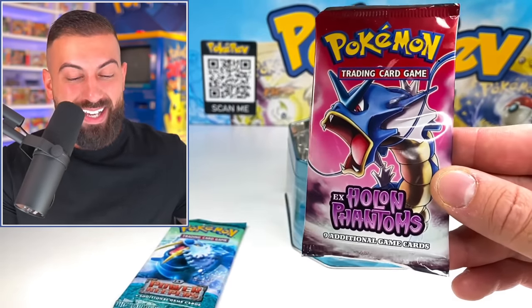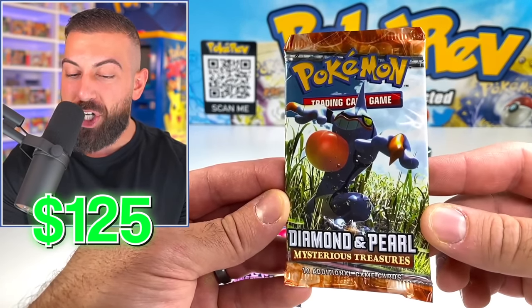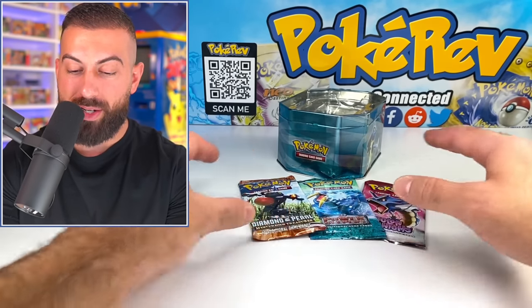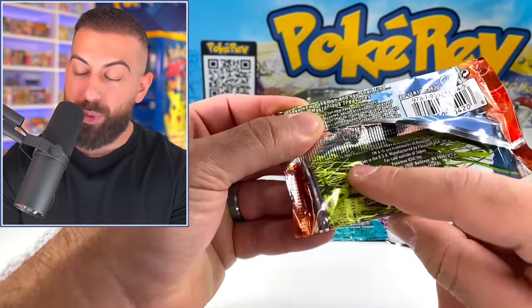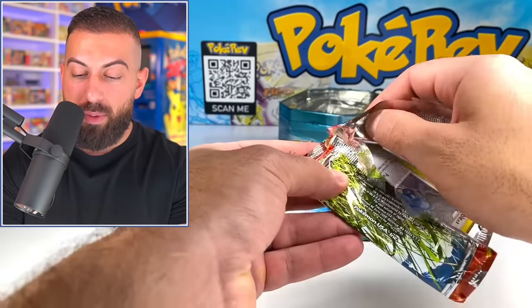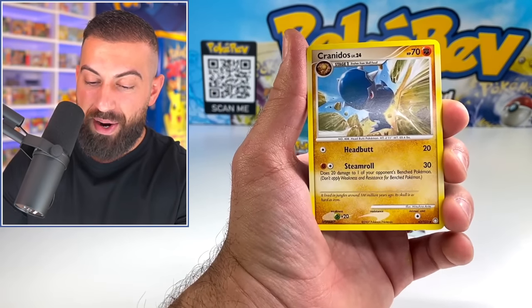A Holon Phantoms pack! We're going Gold Star hunting! This is probably a top 3 favorite EX-era set for me. And there's one more — Diamond and Pearl Mysterious Treasures as well. We're going to open Mysterious Treasures first from 2007 — I know there's Typhlosion in here. I think I'm going to do three from the back on this. I'm so pumped for this pack.